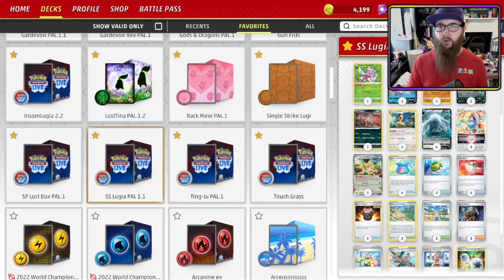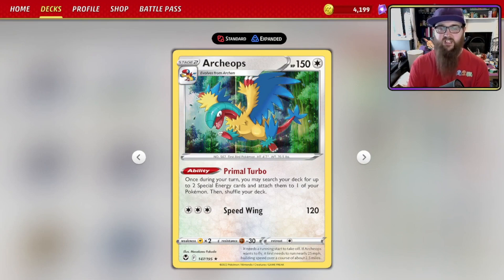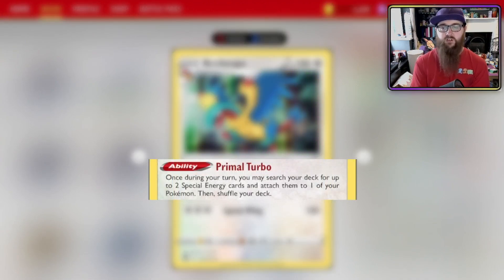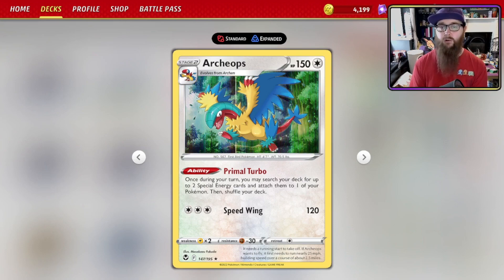So we're discarding Pokémon and bringing them back with Summoning Star. The Pokémon we're bringing back is Archeops. Archeops has the ability Primal Turbo: once during your turn, you may search your deck for up to two Special Energy cards and attach them to one of your Pokémon, then shuffle your deck. You want two of these on the board, so you can search four Special Energy from the deck, plus your manual attachment every turn — attaching at least five energy per turn. It's fantastic when it works.